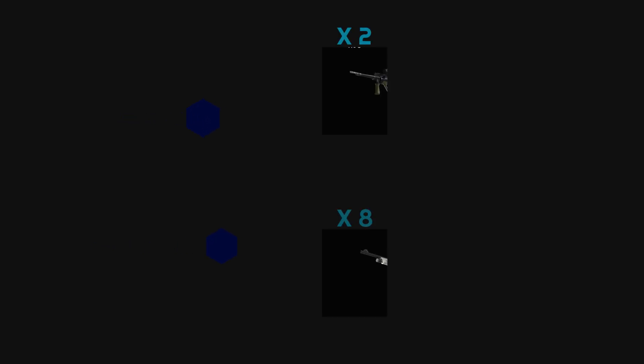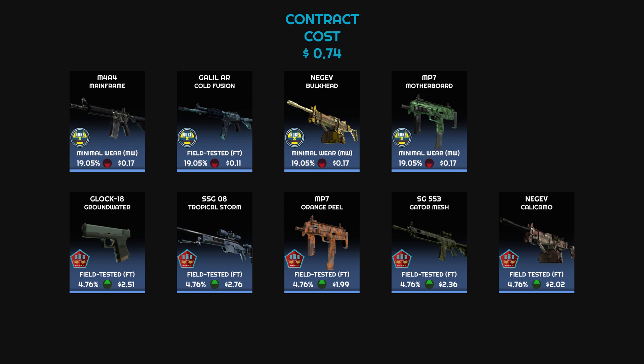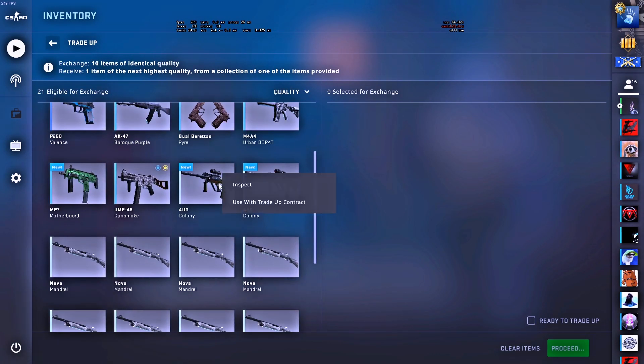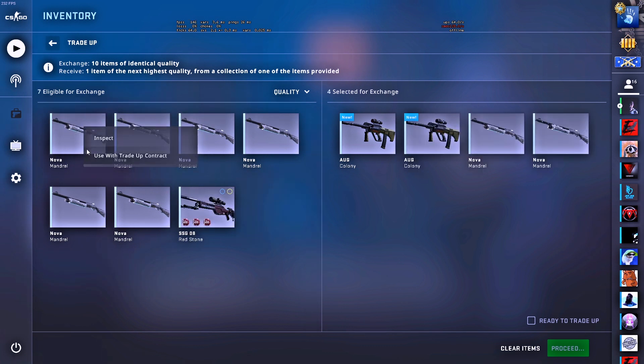And finally, trade-up number three is a Mirage collection. The reason why we're doing a Mirage collection trade-up is because if we hit any of these Mirage skins, you get like double to three times your investment back. So I'm going to be using two of these AUG Colonies, and then eight mandrels.